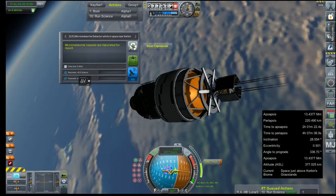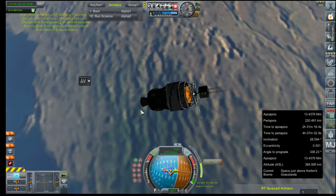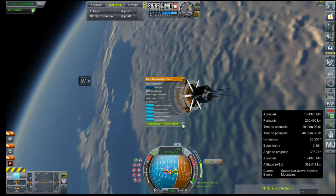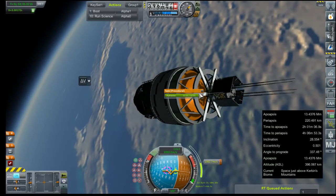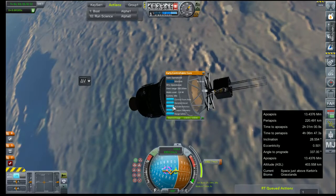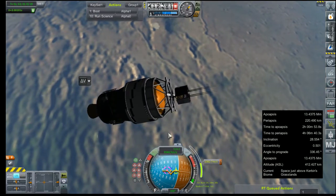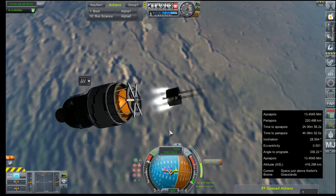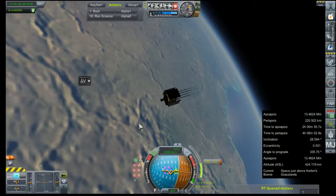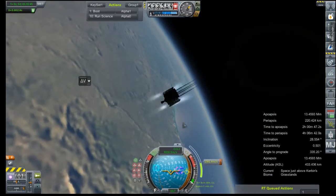Well, we do have a nice comm set. And I'm sure that there's — yep, there it is. We'll get 3.8 science for this. Unlock your batteries. Unlock your tank. Activate your avionics package. Decouple. Get you just away from the Agena stage. And let's orient the panel towards the sun.